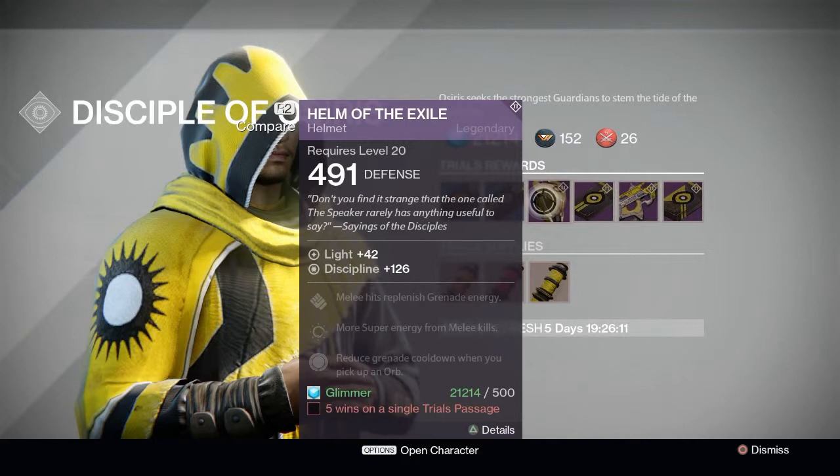Next up is the Helm of the Exile. This is a straight discipline build — mid to high-level discipline. Melee hits replenish grenade energy, and you get more super energy upon melee kills, plus it reduces cooldown of grenades when you pick up an orb. This isn't too bad — it's pretty decent. If you don't have it go ahead and pick it up, but it's nothing out of the ordinary or super spectacular.